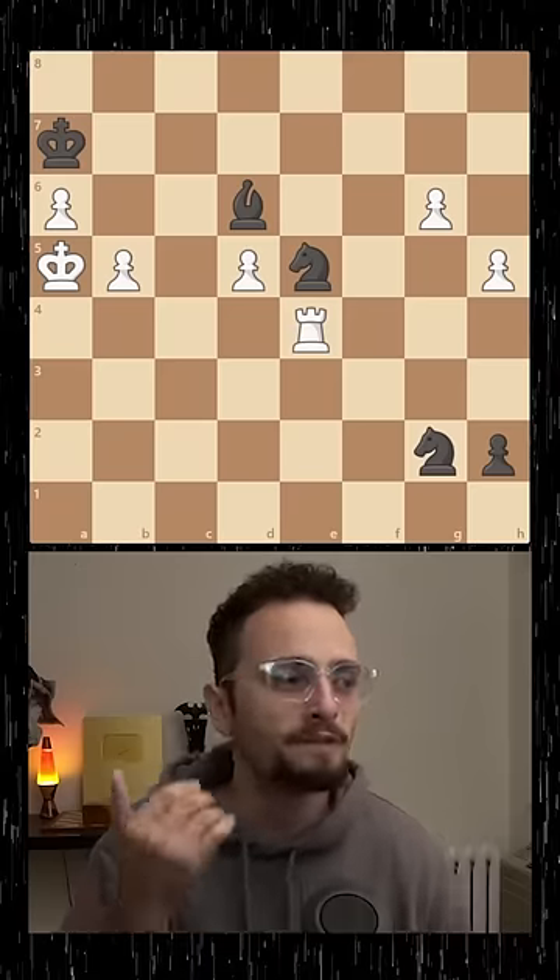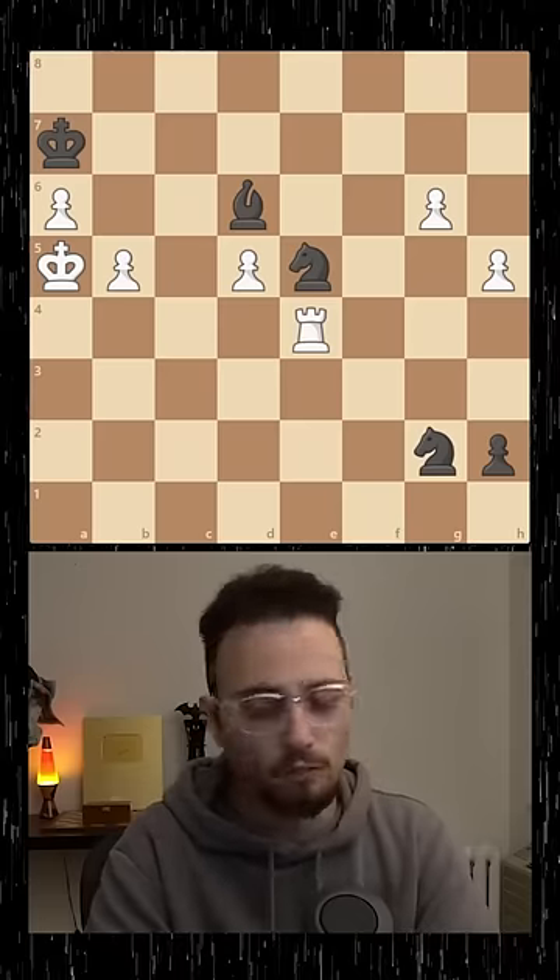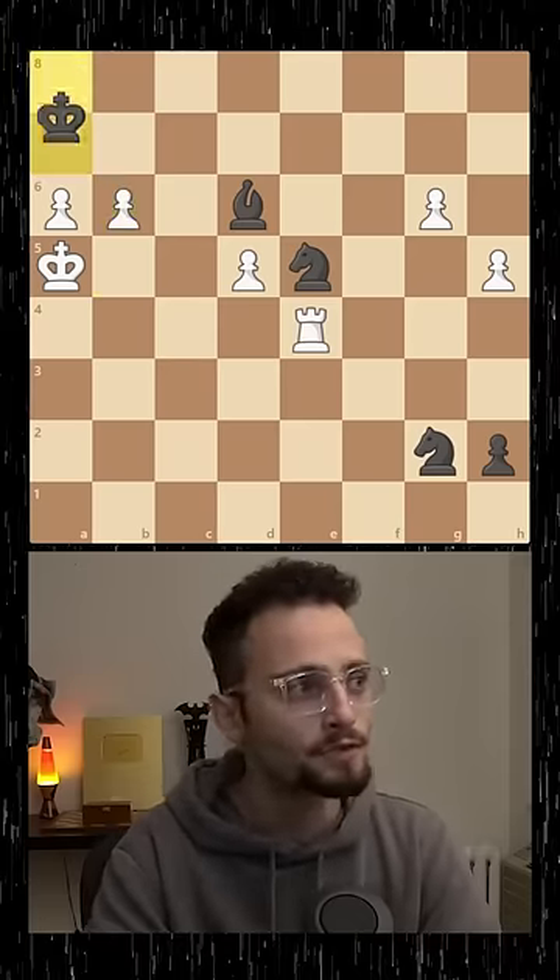The game is over, and we win. This is just white to play and win. If you look at the position, black is about to make a queen. So the first move, actually, we do need to push the black king to the back rank.